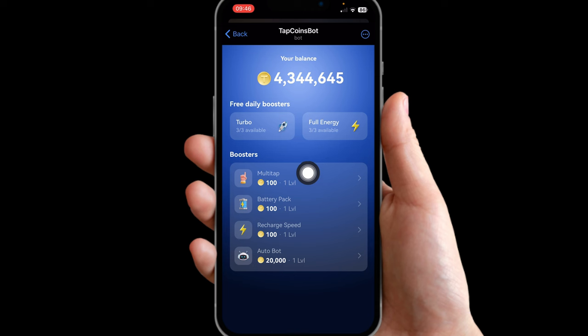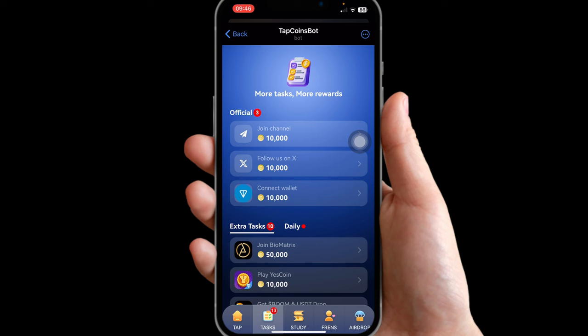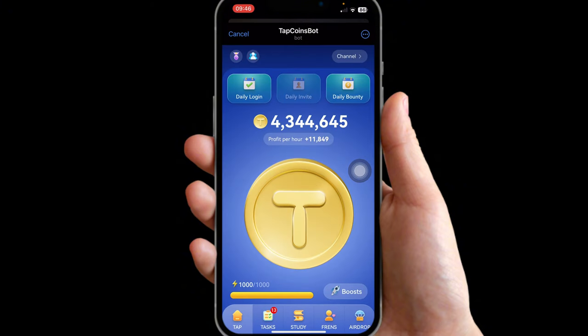That's basically everything you can do right now. Keep tapping, and after you've made 1,000 taps go ahead and boost it. You have three turbo and three full energy every day, so utilize them wisely. Make sure you do your daily login and watch the full ads to get some coin. Hope you guys enjoyed the video and it's helped you get your daily bounty — see you in the next video, have a good day!